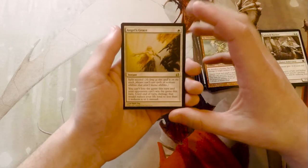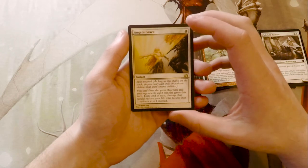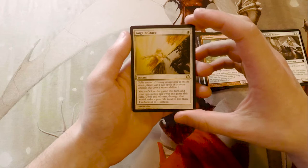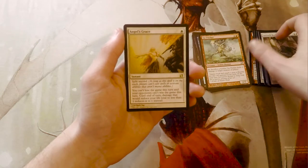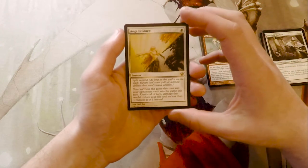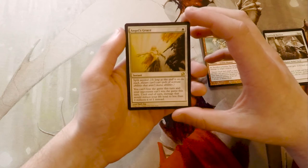Angel's Grace is a card that goes into Ad Nauseam. It's one white mana for an instant with split second, so as long as it's on the stack players can't cast spells or activate abilities that aren't mana abilities. Basically it can't be countered — once it's on the stack you have to finish that stack as-is.